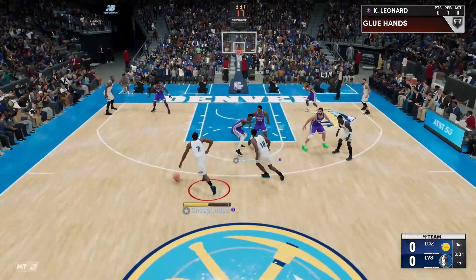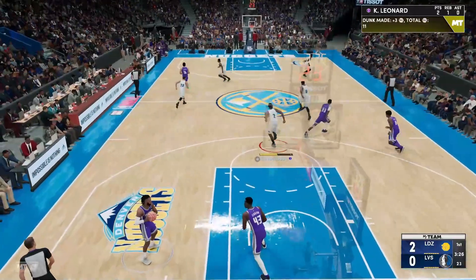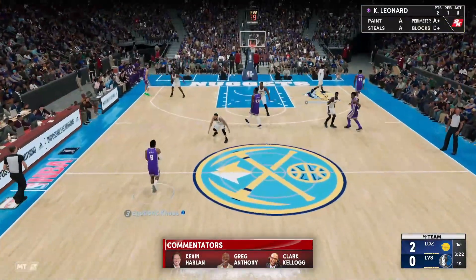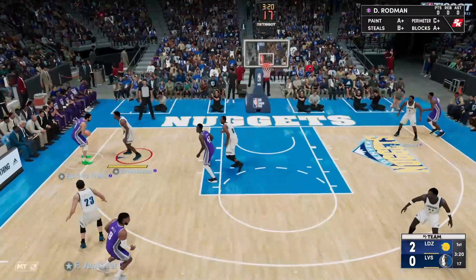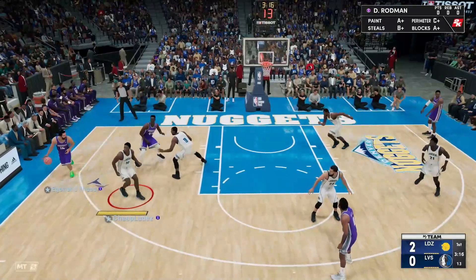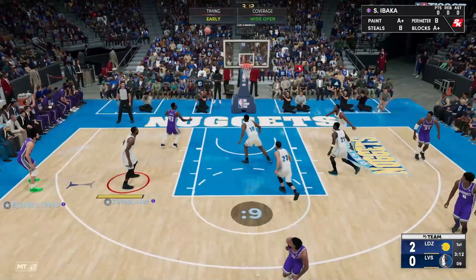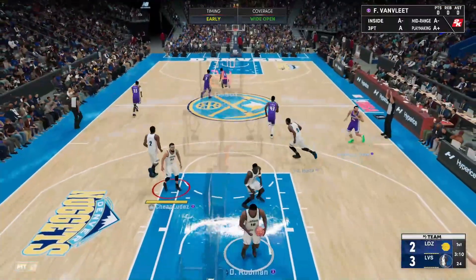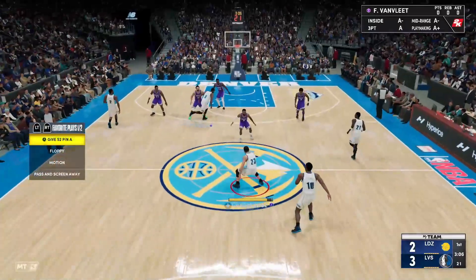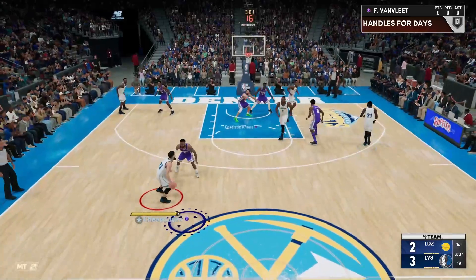Kawhi Leonard just broke Pascal Siakam — my word! Looks like the opponent has Scottie Pippen, Marquese Johnson, Patty Mills, Pascal Siakam, and Peja Stojakovic — interesting lineup. He's got a lot of floor spacing but also not at the same time. Come on 2K, why even have earlies when you're gonna let that go in?